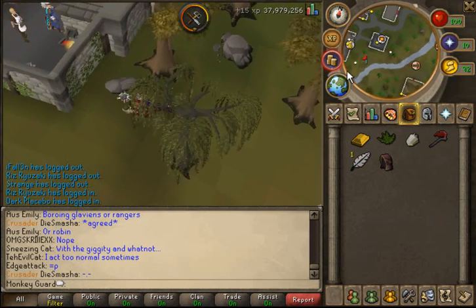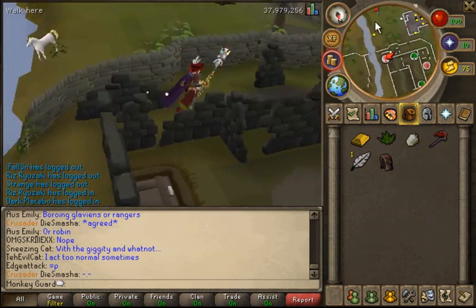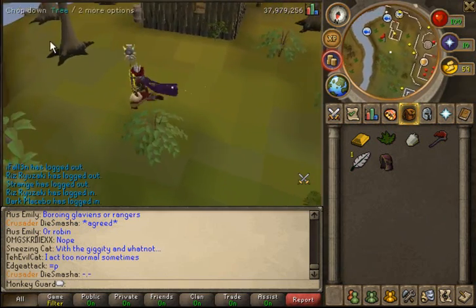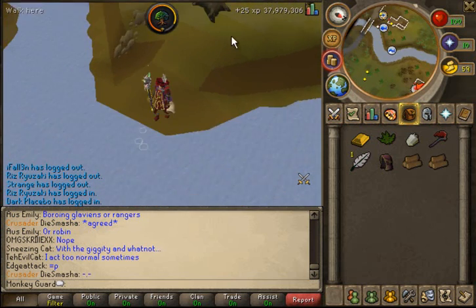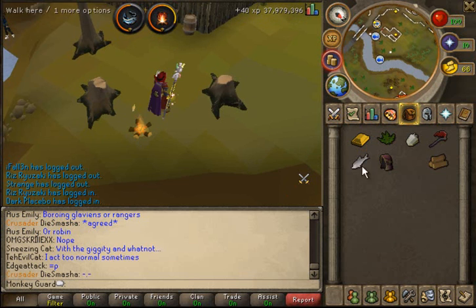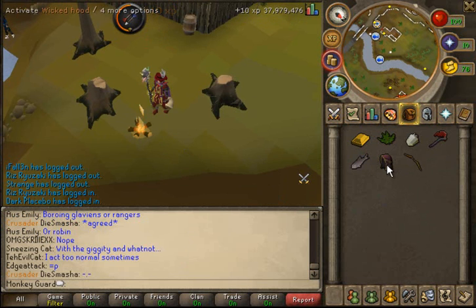We need to run down to the lower part of Edgeville by the Stronghold of Security and finish the rest up here. We need to chop down two trees here — they can be cut anywhere, but this is where I like to cut them. You need to catch one fish down here. Then you need to light the log, cook the fish in it, fletch the next one.